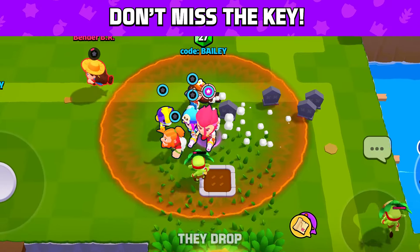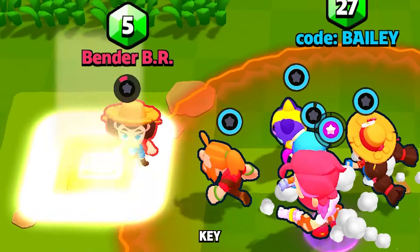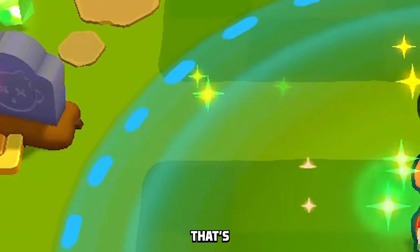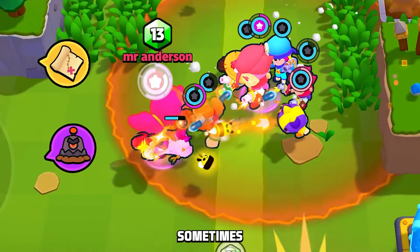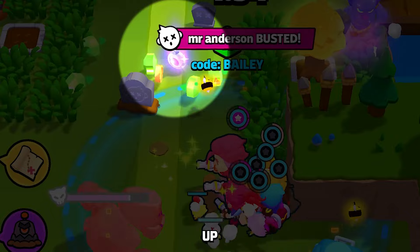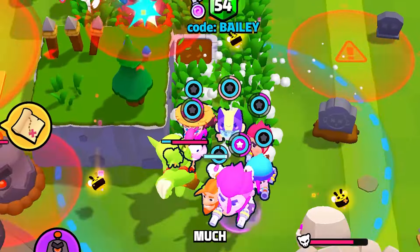Every time you defeat a player in a match, they drop a regular chest key that makes unlocking your next chest completely free. It can sometimes be hard to spot in all the chaos of fighting an opponent, but don't forget to pick it up to grow your squad that much faster.